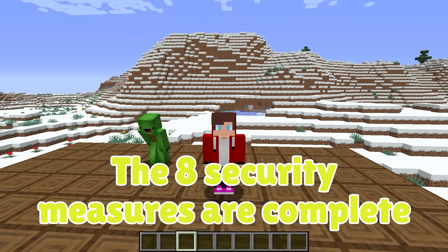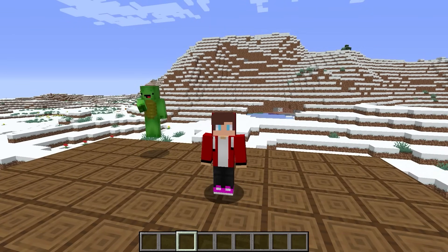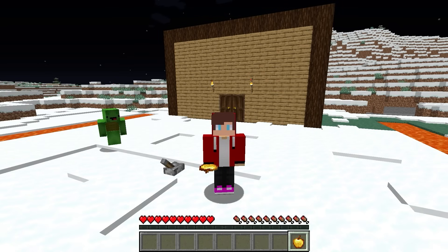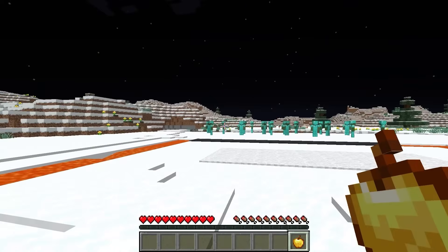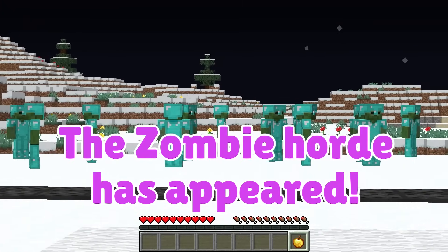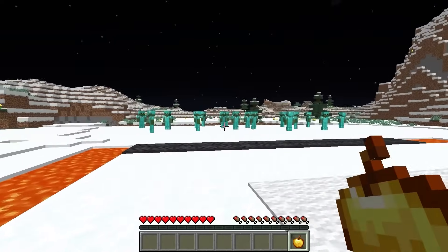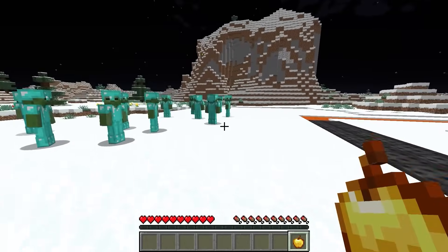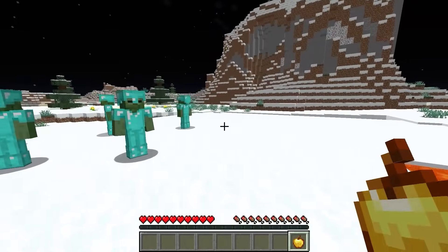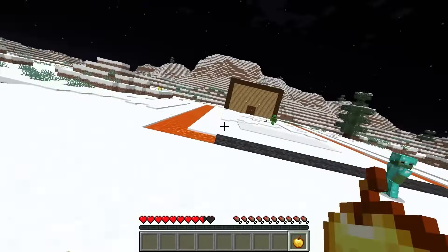All of our eight security measures are finished! Now we just have to wait for the zombies. Looks like the night has come — that's a lot of zombies! Now I'm gonna draw them towards us. I'll try and get them to notice me — time to use our security measures! They're following me — it's a zombie parade!